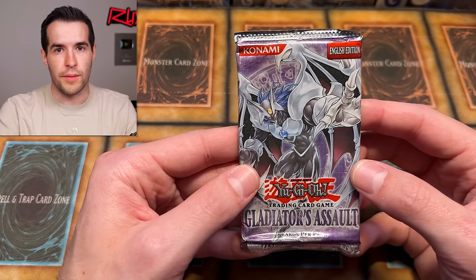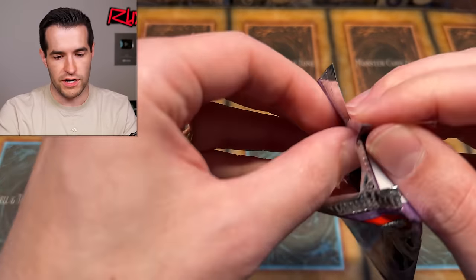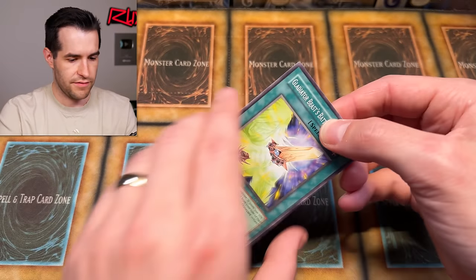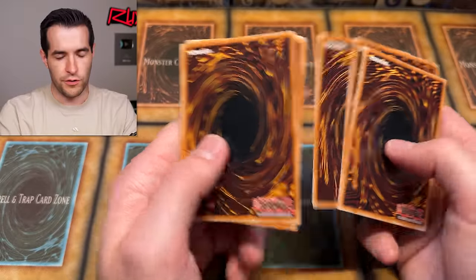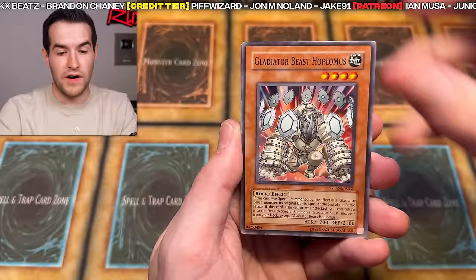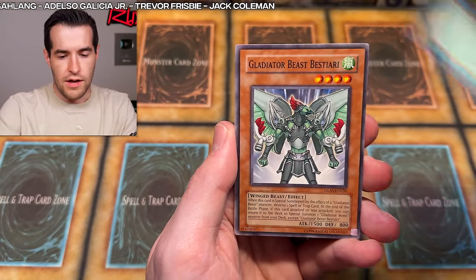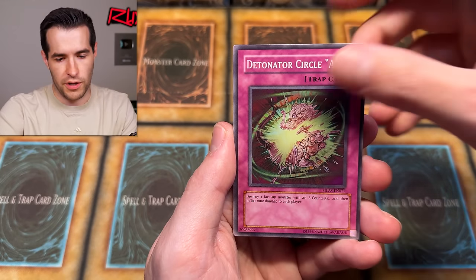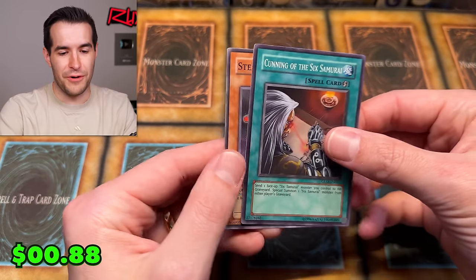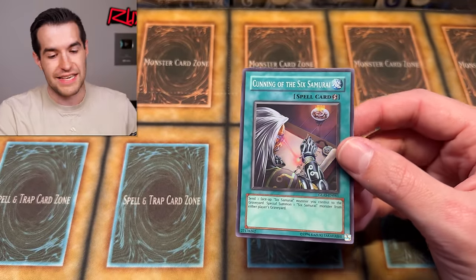Leaving us with one pack left - Last Pack Magic! Gladiator's Assault First Edition - I just ripped up that pack, these ones just don't tend to stay together very well. Parry, Hoplimus - can we get a Ghost Jar of Chaos Neos? Can we get Necroface? Can we get Magic Formula? Test Ape - and it was a foil! Four from the back on this one. Cunning of the Six Samurai. We ended up with a really good number of foils overall.